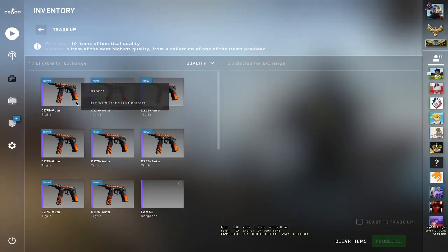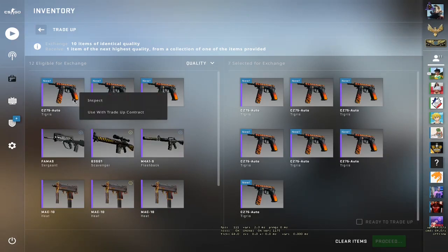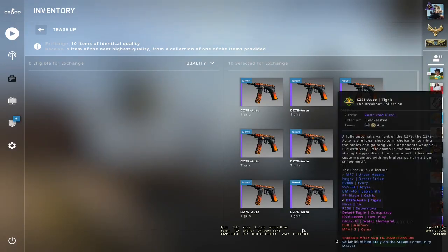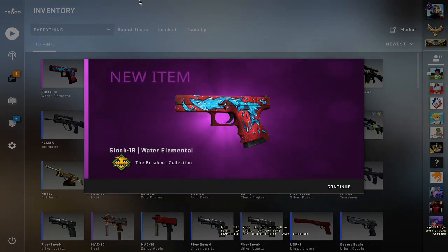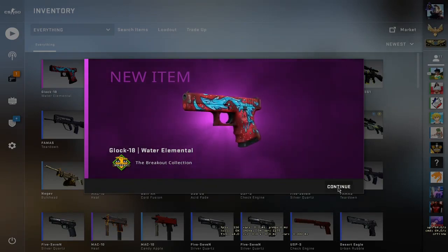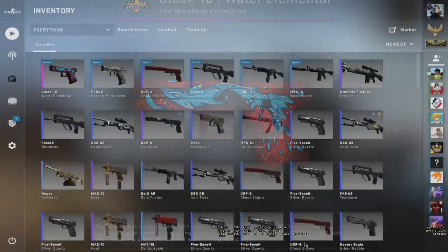Let's put in the Tigers. I hope I didn't buy too many — nope, just right. Let's hope for the Glock-18 Water Elemental. Yes! We got it! Easy money, boys! Let's check the float — actually, let's not look at the float.